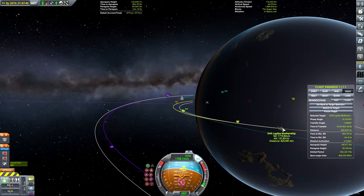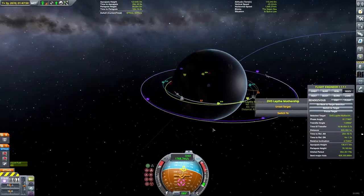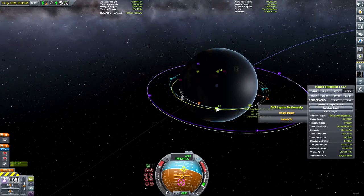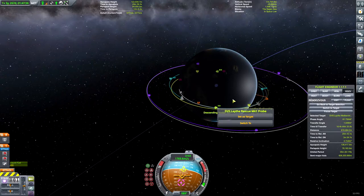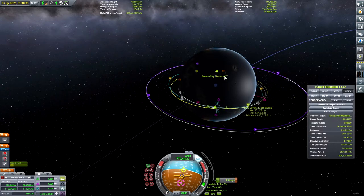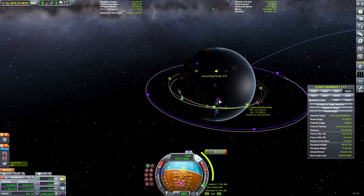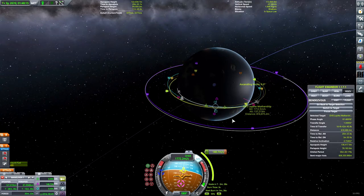Now I should be able to select the mothership a little more easily. There she is — and I did have it as my target all along. Let's go to our descending node. I can't remember the controls — it has been two months since I played, so I'm going to be a little rustier than usual, which is bad because I never was that great anyway.